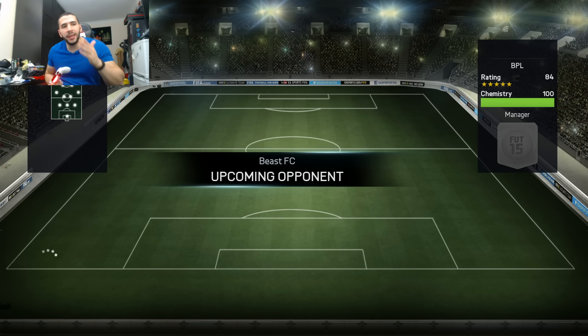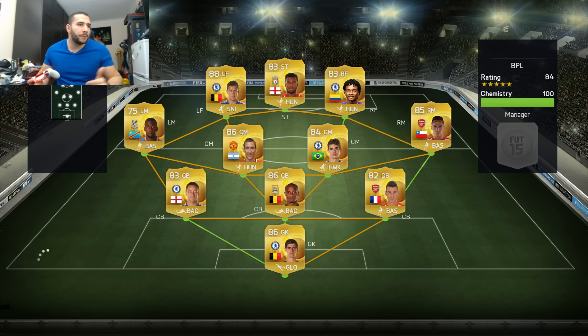The team we are facing is Beast FC and he has just a normal Premier League team. He's playing 3-4-2-1, which I haven't seen much this year. Let us see what sort of damage we can do. He has John Terry on the left as a left centre-back.